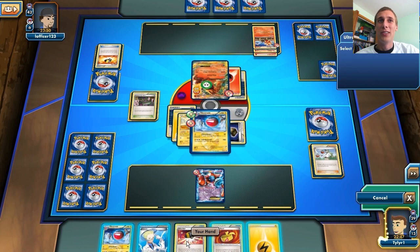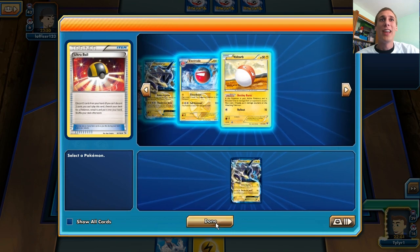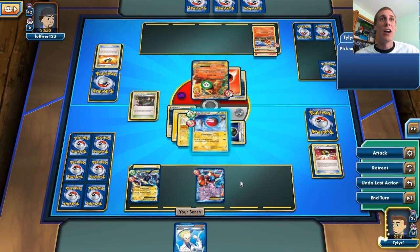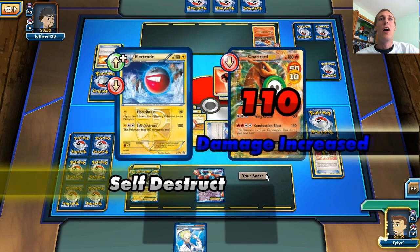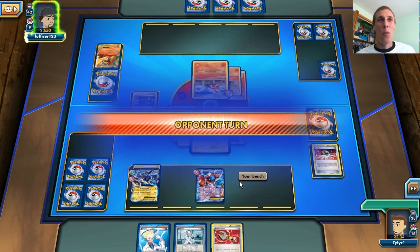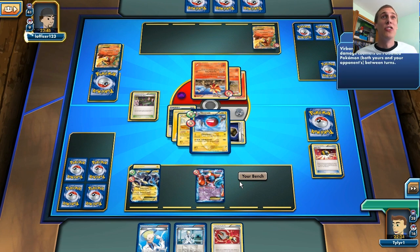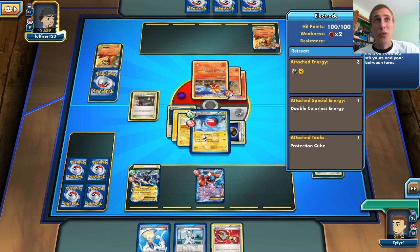I really want to get a Thundurus, so I'm just going to get the Thundurus right now just in case he knocks me out so I won't be stuck with an active Deoxys. We're just going to Self-Destruct here for 110 damage and zero to myself because of the Protection Cube — and there is our first EX knockout of the episode!